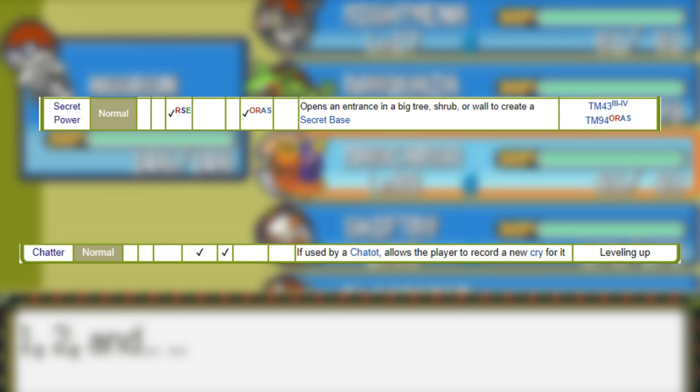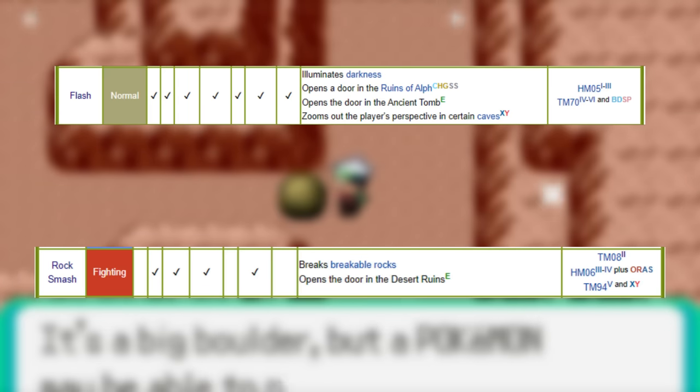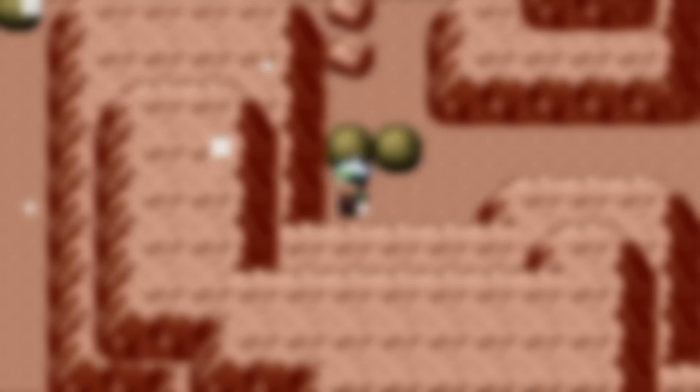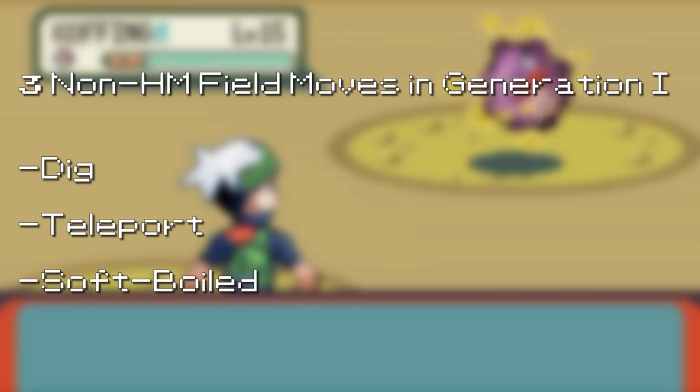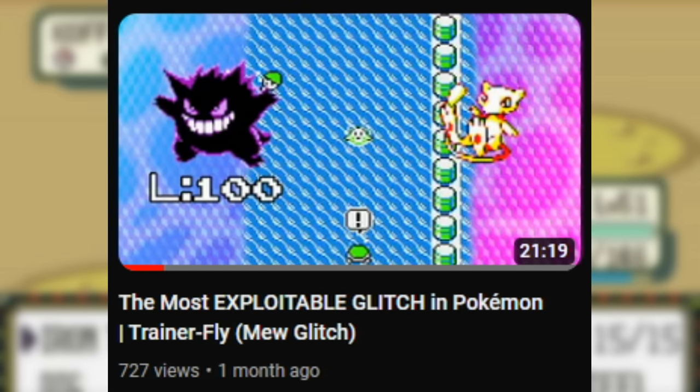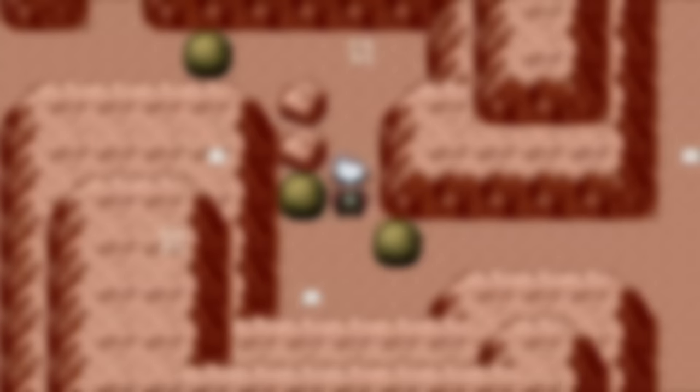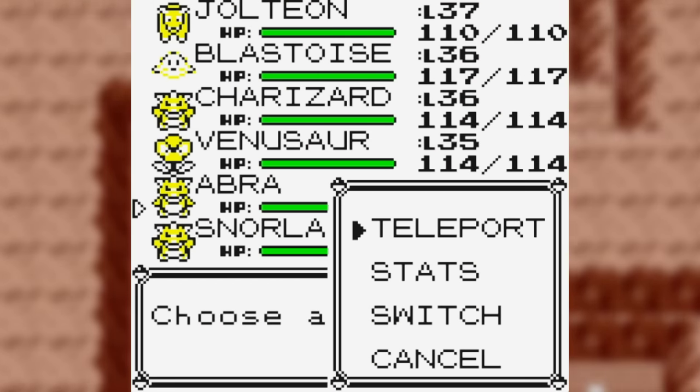There are actually quite a few, and a few I didn't even know had certain effects until I did research for this video. Generation 1 introduced the first series of non-HM field moves in Pokemon Red, Blue, and Yellow with the moves Dig, Teleport, and Soft Boiled. I have talked about Dig and Teleport in a previous video on the Trainer Fly or Mew Glitch, so you can go watch that if you haven't already.